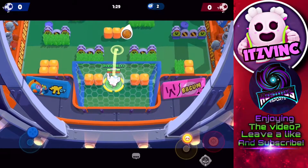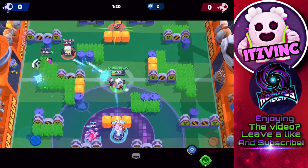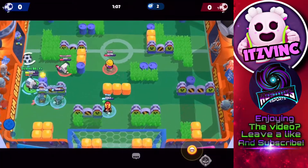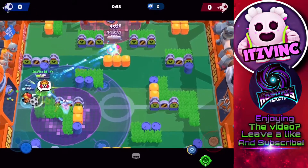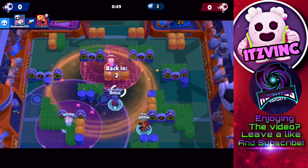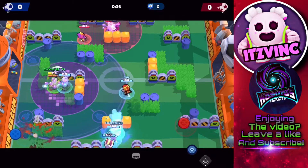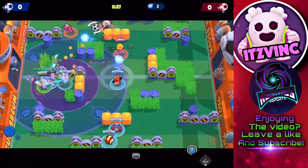Speaking of comps, the best brawlers to run with 8-bit — I would run Max for sure, because 8-bit with his turret is so dominant because he has a lot of speed, so Max being able to give him that constant speed, in addition to her being the best in the meta right now, she's just a really good pick with 8-bit. I would also run maybe a thrower, or maybe a Spike, or something along those lines depending on the mode. If it's heist, maybe a Colt that can break walls — sometimes in front of the safes there's walls that keep 8-bit from hitting the safe, but if he has his turret up with the extra damage going for the safe, that's crazy damage. You just want to play around with the best brawlers in the game right now depending on the game mode, so just pick carefully.